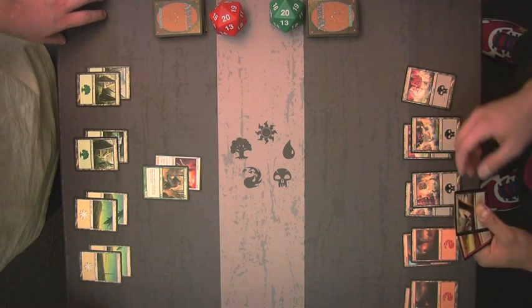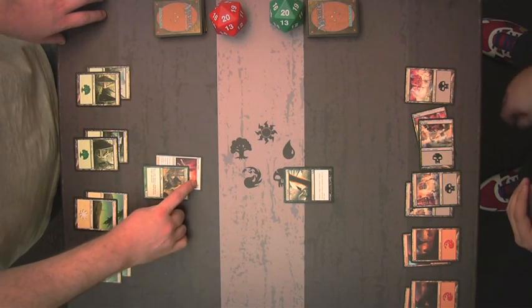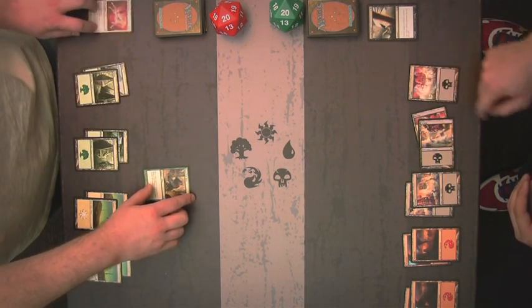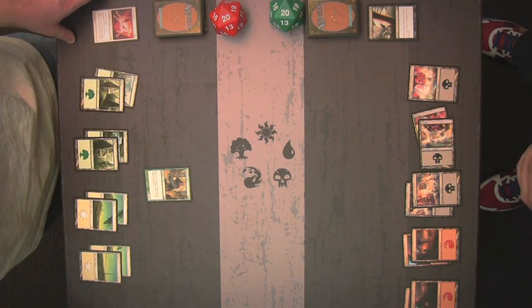Go ahead with the Doom Blade, Sam. One Doom Blade, coming up. When Doom Blade resolves, only the Elend Umbra will be destroyed. The Rune Claw Bear will emerge unscathed, although it no longer enjoys any bonuses from the aura that was destroyed, and returns to being a 2-2 creature.